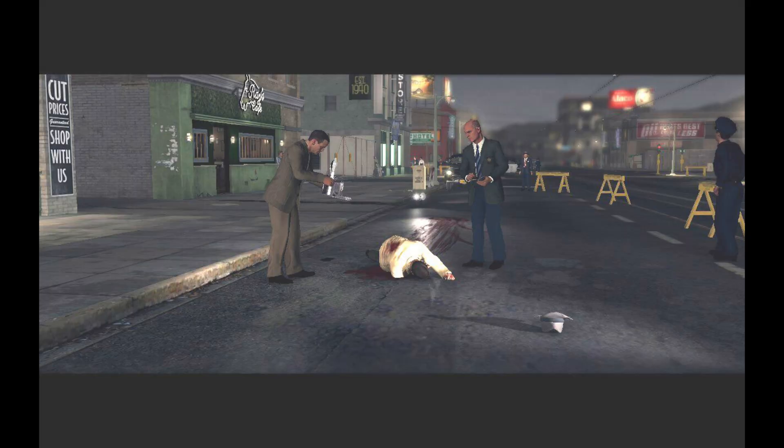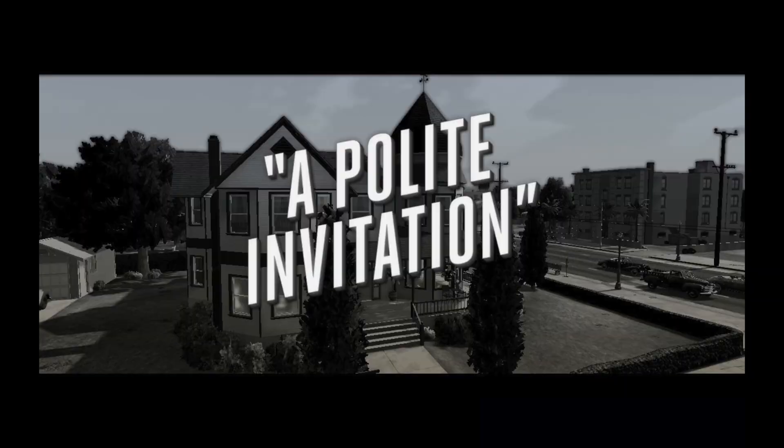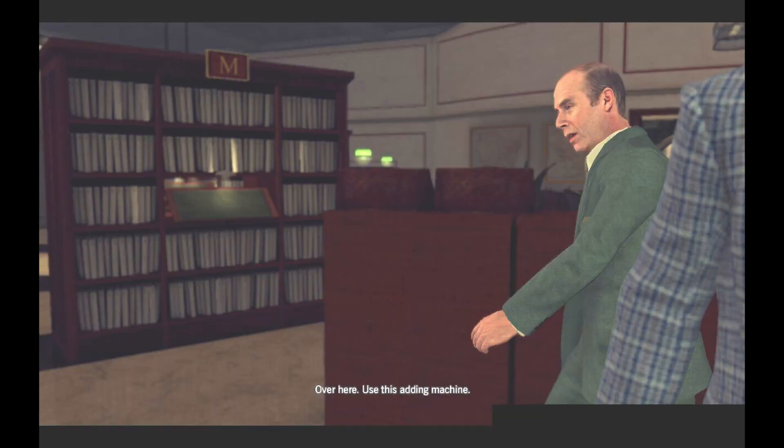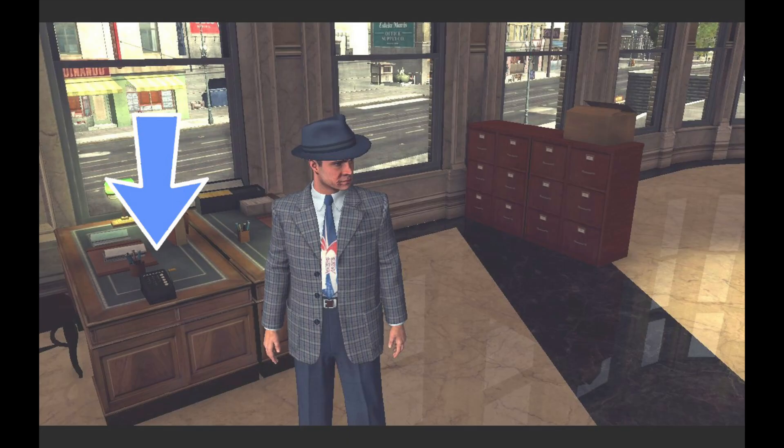Today's math prop appears towards the end of the game in the case called A Polite Invitation. There's some convoluted puzzle where this guy in green explains that you need to divide some big number by 90,000. "Come over here and use this adding machine," he says. And there it is — a cranking mechanical adding machine.